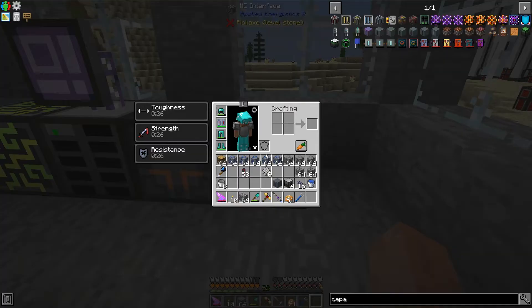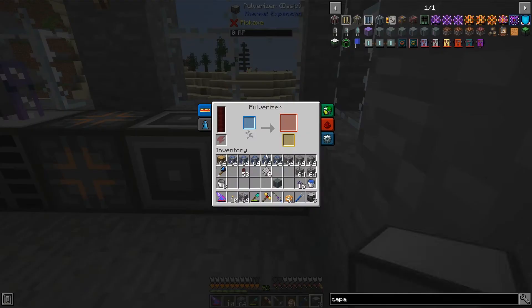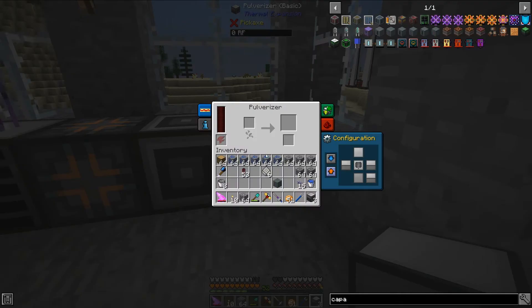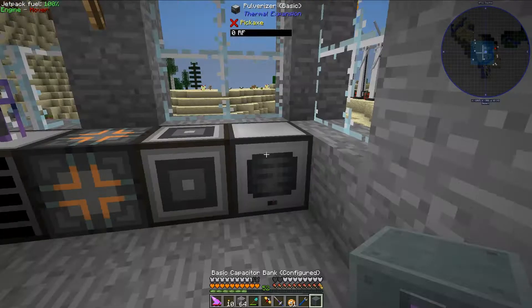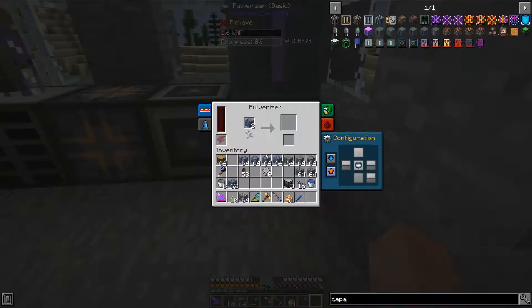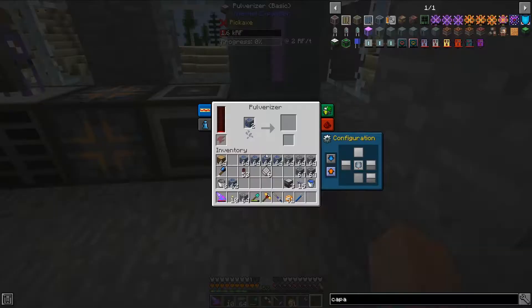So let's place this right here. Beside that, I'm going to go ahead and place a pulverizer. For right now I'm going to blank out everything. So as we can see, if I go ahead and throw some lapis in here, nothing's actually going to happen just yet because I don't have power to it. But let's throw down a capacitor bank for this. And now that we have power, this thing will crush up and provide me some lapis lazuli from the lapis lazuli ore.